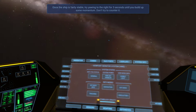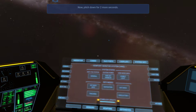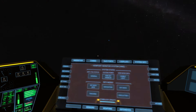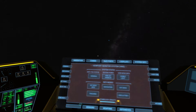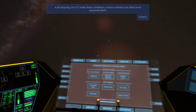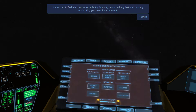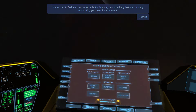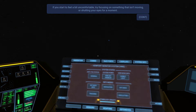Try yawing to the right for three seconds until you build some momentum, then pitch down for two more seconds, and finally roll right for four seconds. Whoa, we got all kinds of freaky going on. Motion sickness can affect even the most seasoned pilots — if you start to feel uncomfortable, try focusing on something that isn't moving. No, I'm used to this. I like to imagine the whole universe is spinning around me and I am perfectly still.